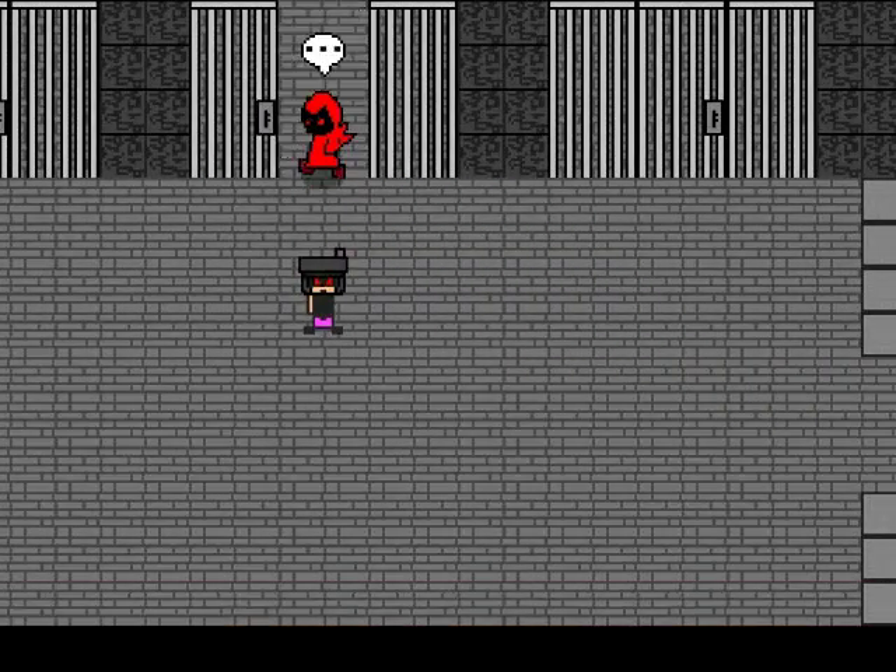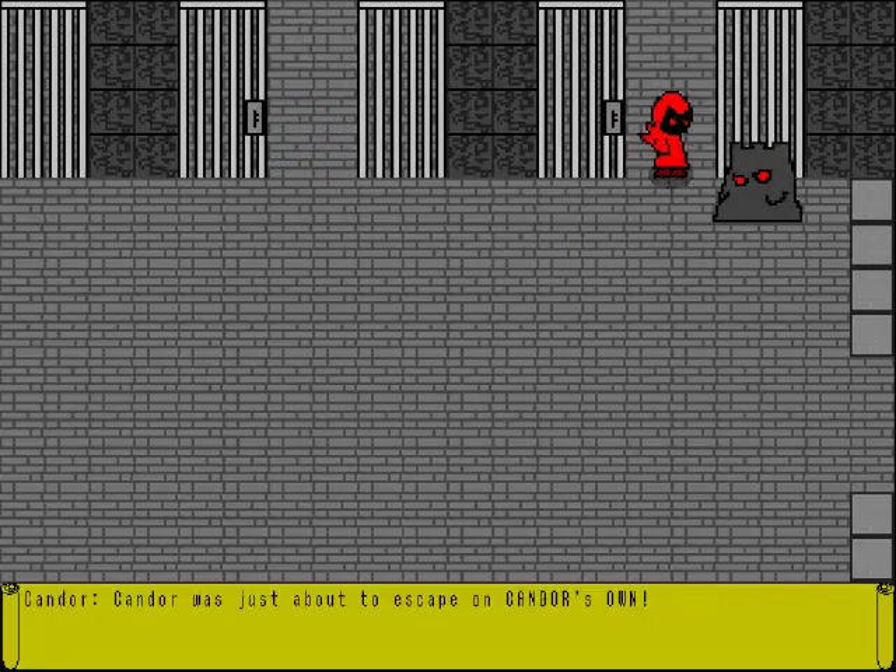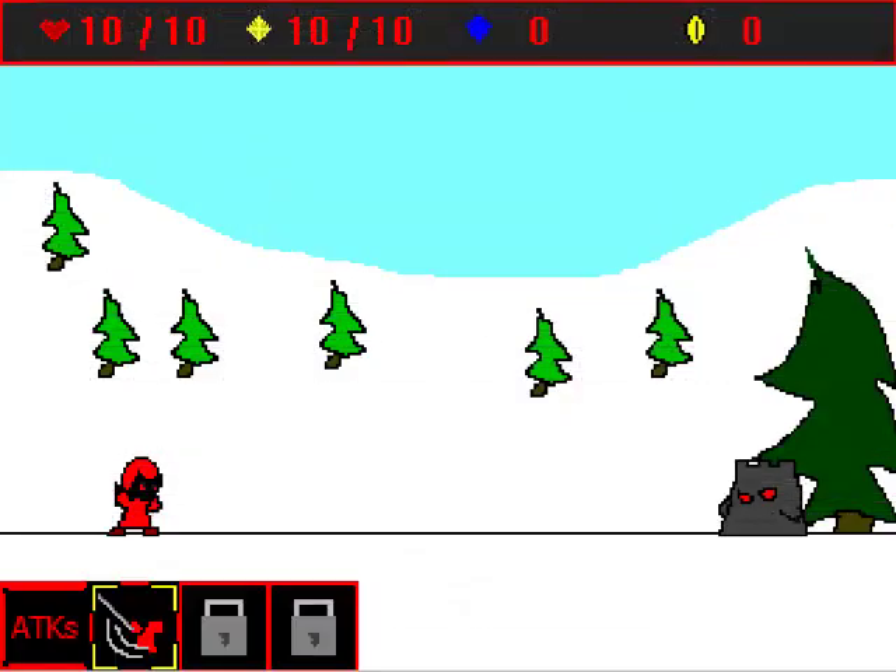You let him out and he does exactly what he did before. Then you let out Kandor and he says the same stuff and he attacks you. I haven't changed the background because there's no need to, so let me turn down the volume a little bit.